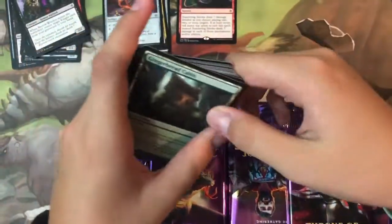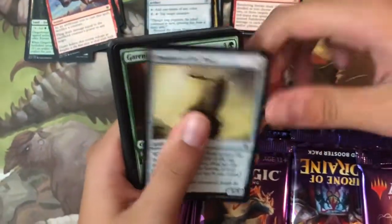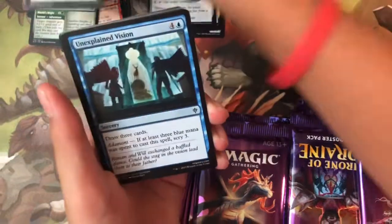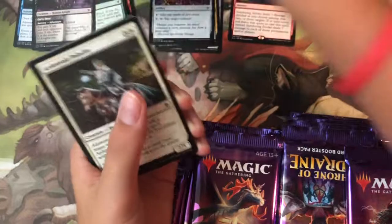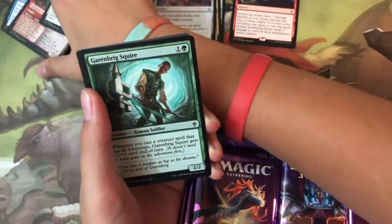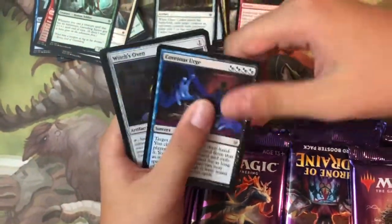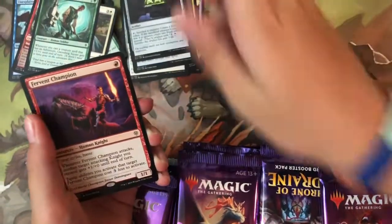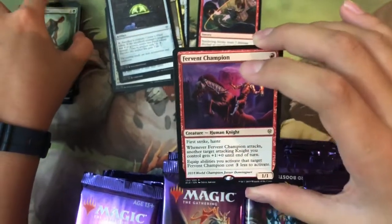Pack two: Gingerbread Cabin, Fling, Prophet of the Peak, Gambrick Carver, Satiable Appetite, Smitten Swordmaster, Merchant of the Veil, Ardenvale Tactician, Gambrick Squire — ten commons, no foil. Uncommons are Glass Casket, Covetous Urge, Witch's Oven, and the rare is Fervent Champion — also known as the Javier Dominguez card.